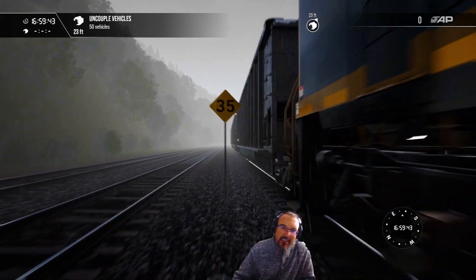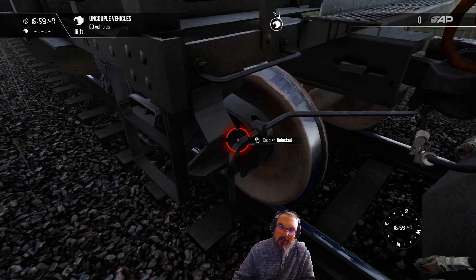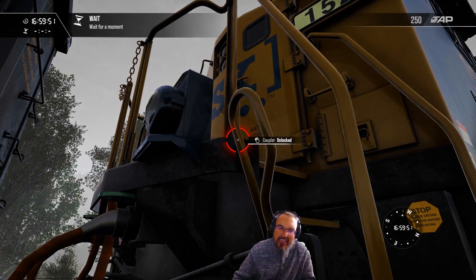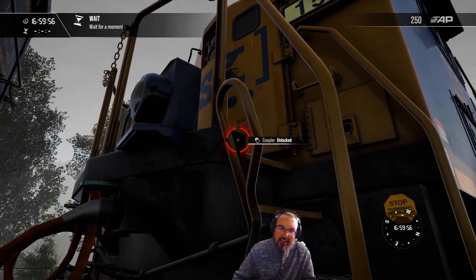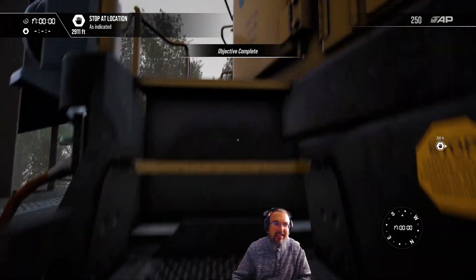First step: we're going to go ahead and uncouple these cars. There's two ways you can do it — you can uncouple with the coupler here, which will cause the 250 AP point score to trigger, or we can just do it from the engine for the same benefit. To keep some of the glitching out, I find that doing it from the engine is the best way to go. We're going to hop inside this engine.